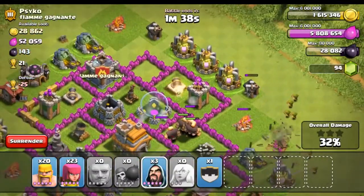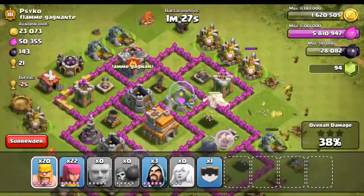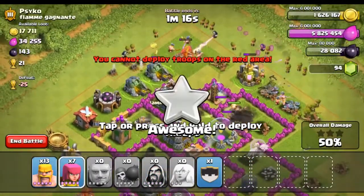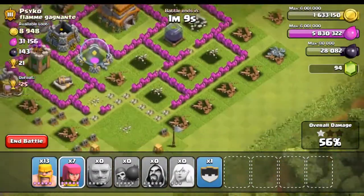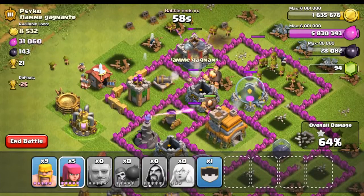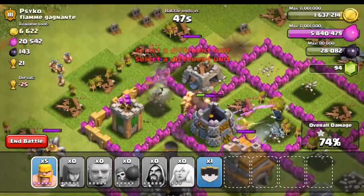We got some wizards. We broke through another wall, making our way towards this — there's another air defense! Go go go, drop them all! I am currently crapping my pants, I do not want this air defense to take out the rest of my troops. Drop some wizards, drop the rest of those guys. And we still have one healer left. Come on giants, break through this wall. They finally took out the air defense but a little bit too late — we don't have any healers left, but we still have quite a bit of giants. Let's take care of some of these outside buildings.